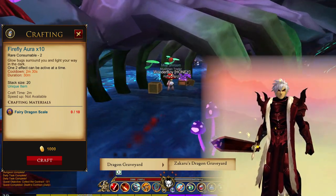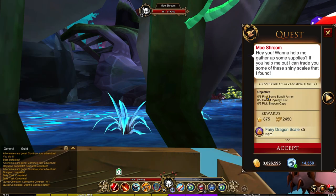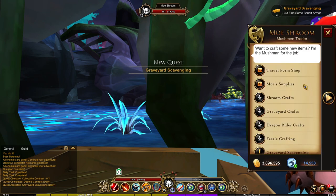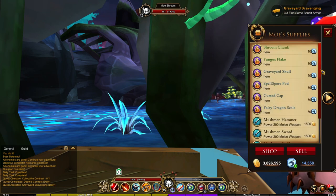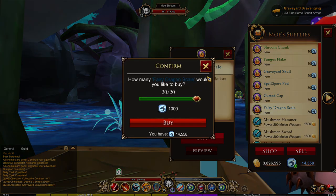For the Firefly aura, you need 10 fairy dragon scales. Go to the dragon graveyard and speak to Mo. He will have a daily quest for you to do which will reward you with 5 fairy dragon scales. Now this isn't enough to craft the aura — you can either wait for the dailies to reset, or you can buy one for 50 dragon crystals.